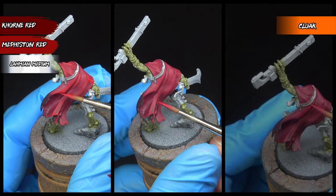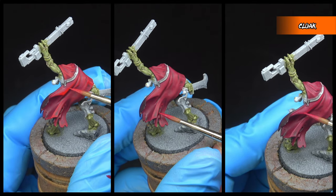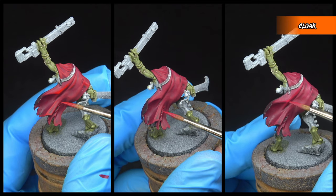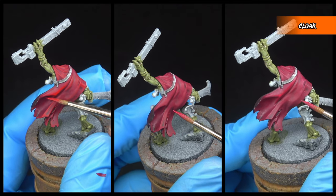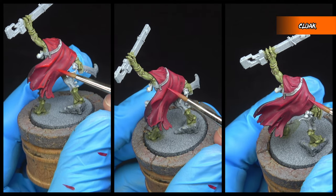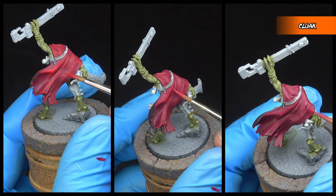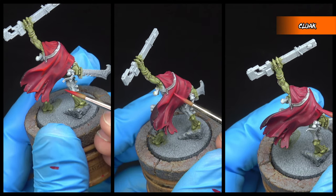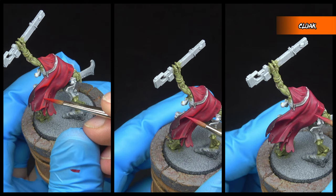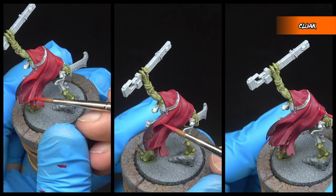These next three steps are all focused on the outside of the cloak, and it's going to be a mix between glazing and layering — not quite as light to touch as a glaze, but also not quite as heavy as a full layer. We're going to be transitioning from Corn Red to Mephiston Red with a 50-50 mix in between, applying this as a glaze-slash-layer on any of the raised areas of the cloak, letting the shape and folds of the cloak dictate where we're placing these highlights.